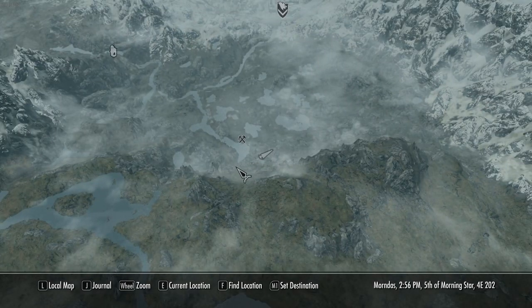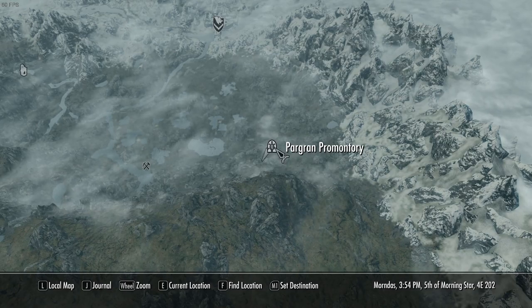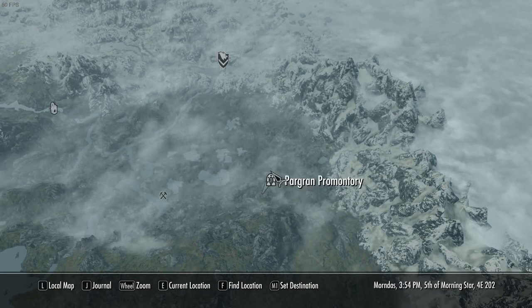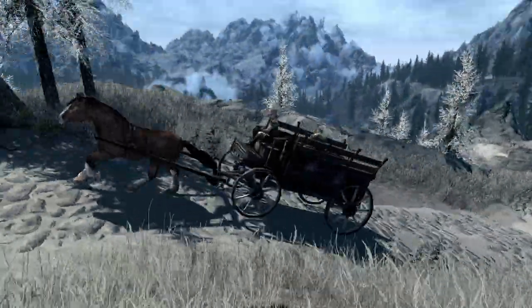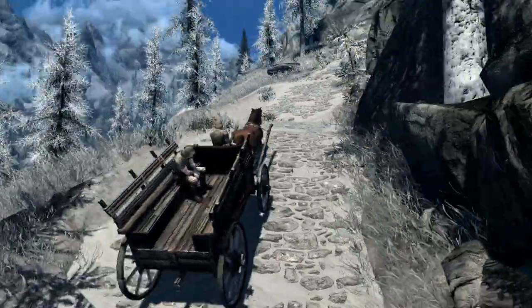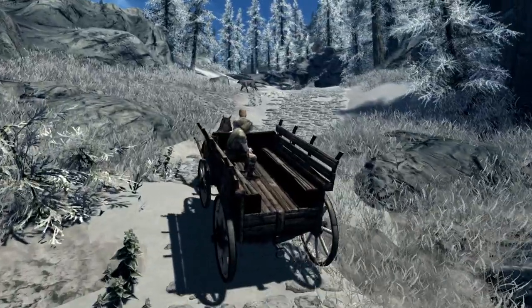It's right by Darkwater Crossing. This is where you can wait for a connecting carriage that takes you to one of the smaller villages. From the mod page it seemed like something you could essentially just discover by playing — and that's what I intend to do.